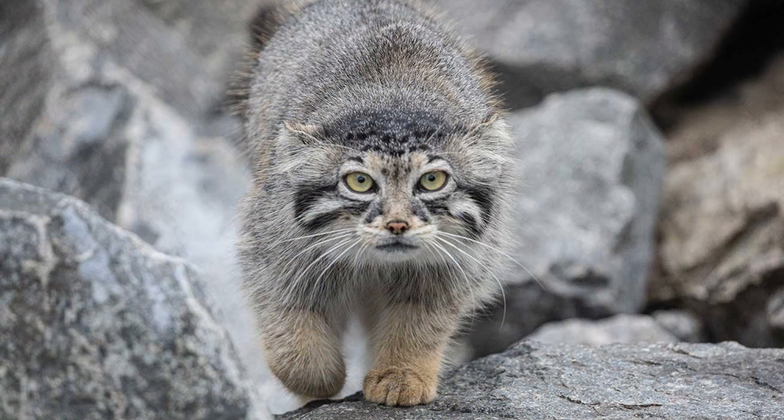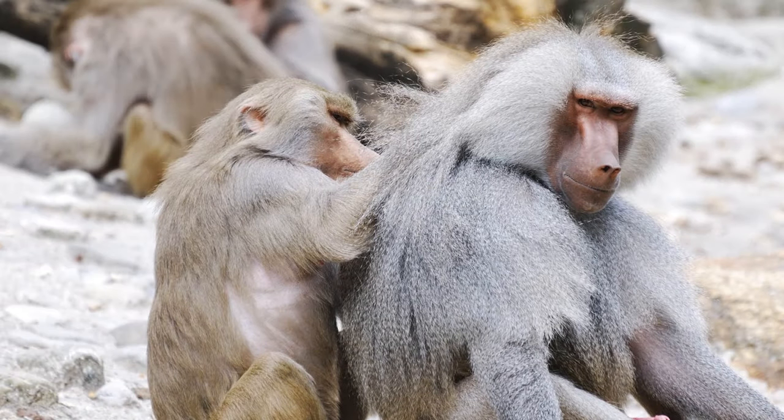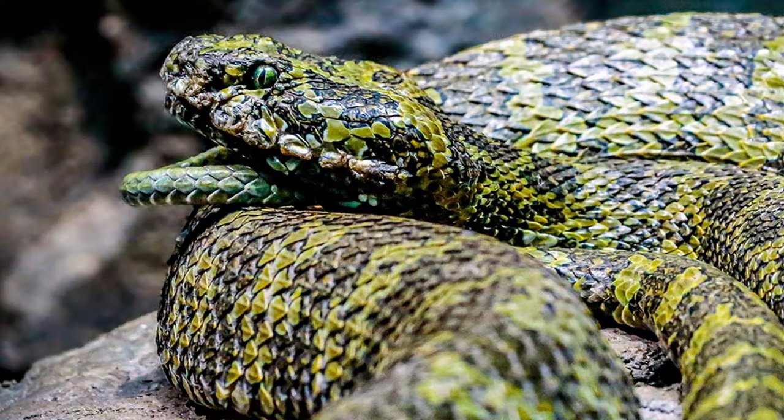The Pallas's Cat is also a possible alternative here, as if it were to come down to it, the alpine biome is much more associated with this felid species. If we were not to get the Gelada in this pack, the best possible alternative would be the Hamadryas Baboon, a highly requested primate by the community and a readily exhibited species in zoos around the world. For the exhibit slot, the first option is possibly the Mangshan Pit Viper, a very beautiful-looking snake from the mountains of China and a species you'd probably recognise as one of the staples of San Diego Zoo.